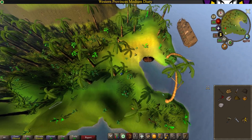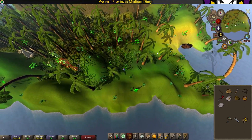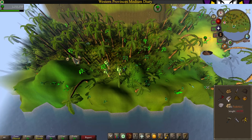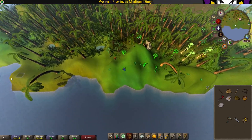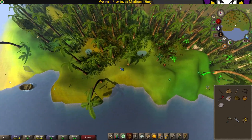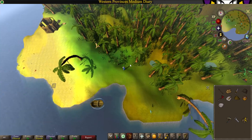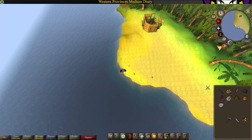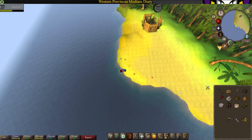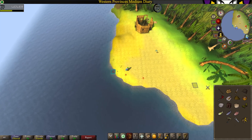Now run southwest and chop down one teak log and set it on fire. Now head all the way west and fish at the big net fishing spot until you catch one bass. Once you catch a bass, head on back to the Tree Gnome Stronghold.